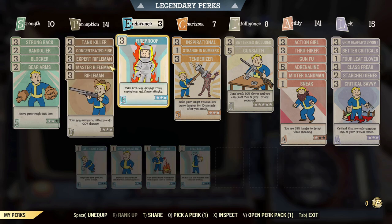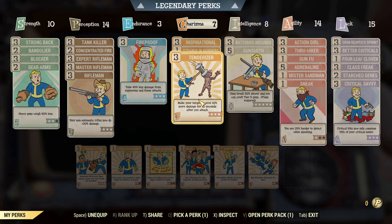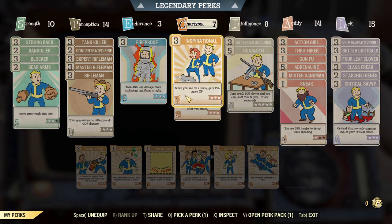Endurance is the weakest tree — we have Fireproof, which removes explosive and flame attack damage by 45%. In the Charisma tree, the two important perks are Tenderizer and Strange in Numbers. Tenderizer gives you a 10% damage buff when you attack an enemy. Strange in Numbers makes your mutations stronger. We also have Inspirational in the last slot, which gives you more XP.